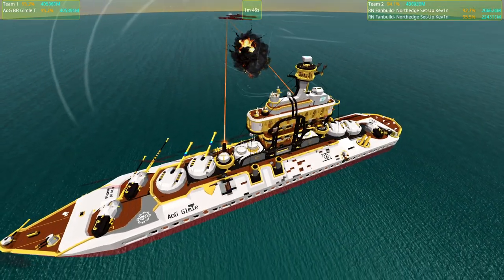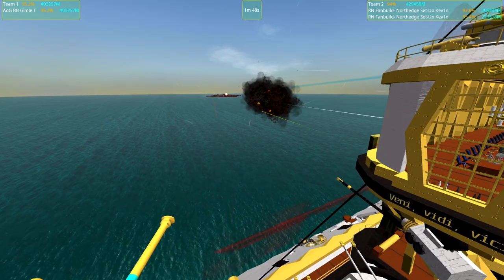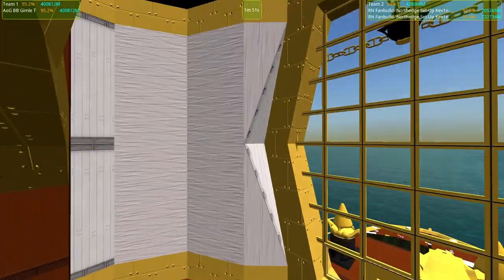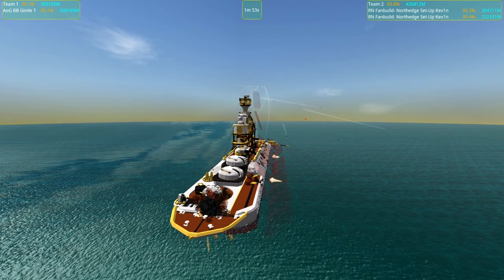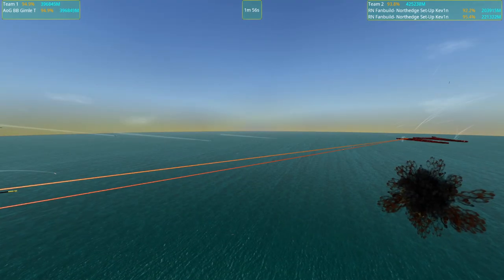I still expect the Gimla to lose this battle. I'm very happy that the Gimla can beat one North Edge. Beating two North Edges is probably too much to hope for. Let's stay in the golden hall — the chandeliers and everything are ready and we have some holes in the wall, but they missed. That's good.